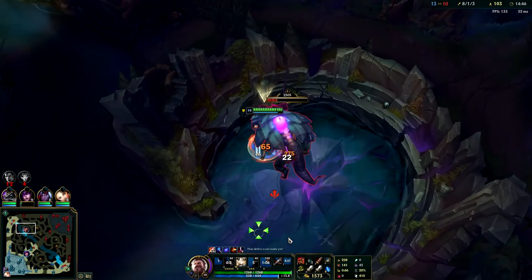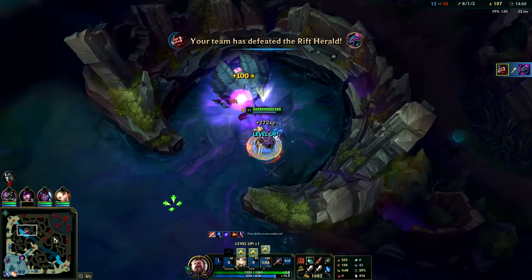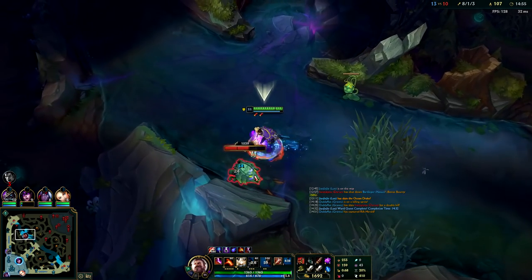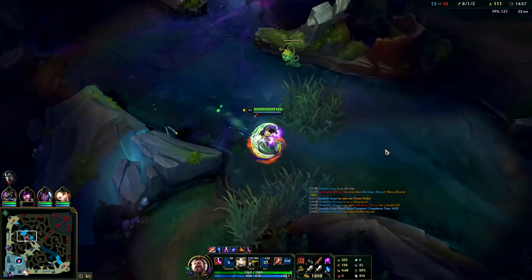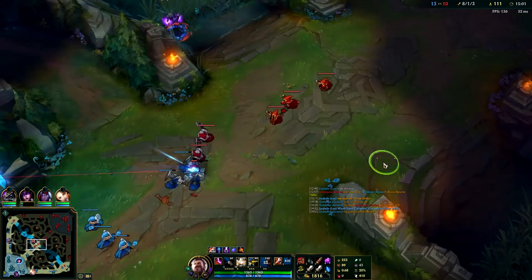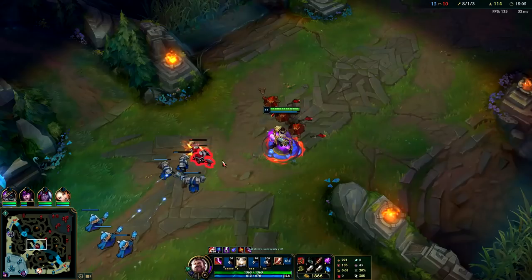Oops — I didn't auto first, accidentally used E before I autoed, what a noob. Pretty tanky with the Tabis — I don't think Talon can kill me, he doesn't have a full item yet. I have my full jungle item and full red smite — pretty damn strong. Going to shove this out so Talon doesn't just roam on me.